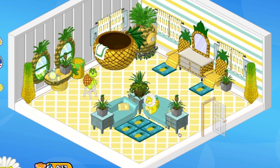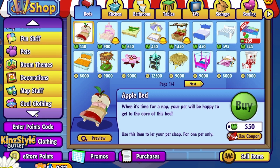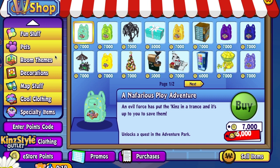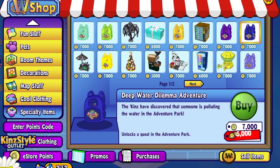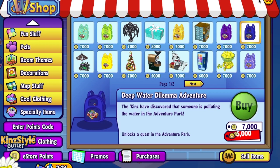Today we thought we'd start by going to the W Shop and seeing where we can purchase the adventure park pet. By the way, we just released a podcast and told players they had to wait to adopt that pineapple plushie, but now you can actually go to the code shop and enter it to get that plushie.